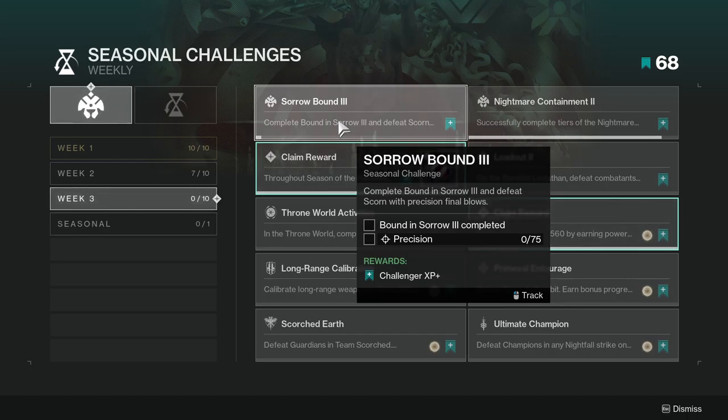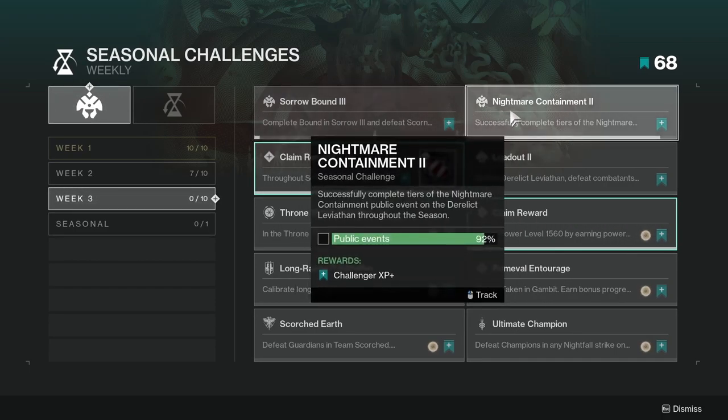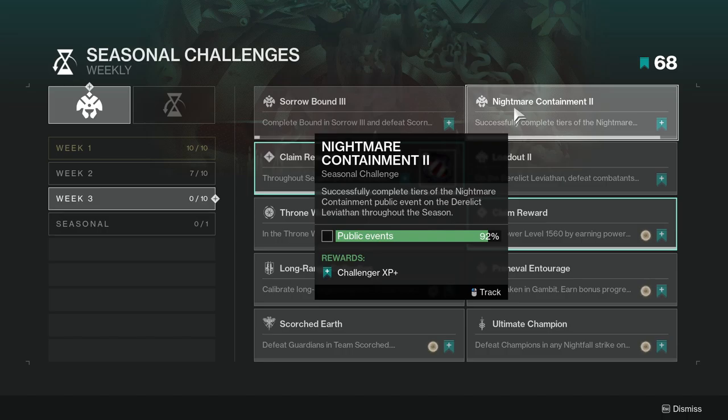Obviously hit Scorn, but if you're doing this, Scorn should be available. Next one is Nightmare Containment 2 — Successfully Complete Tiers of the Nightmare Containment Public Event on the Derelict Leviathan throughout the season. I haven't done this one yet, but if you've been running Nightmare Containment a lot this season, you might have it completed.